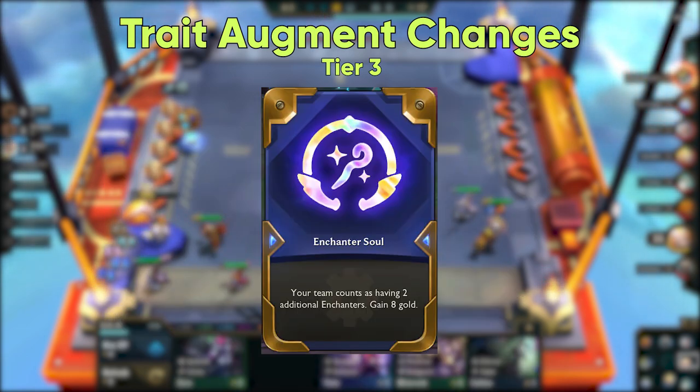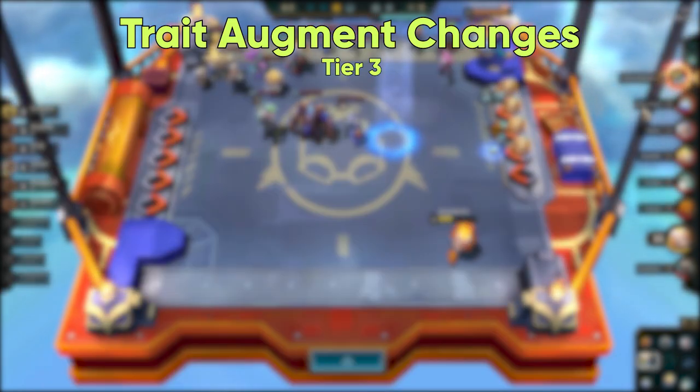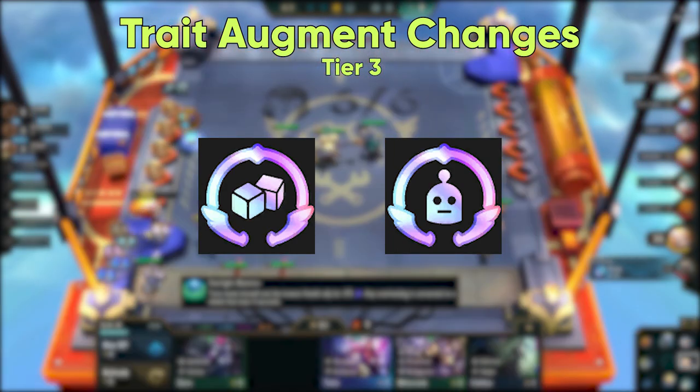Augments like Clockwork Soul and Enchanter Soul do not give emblems, as the traits are already a team buff. Instead, they give an additional 8 gold to make picking these augments over others a tighter choice. These changes are power-based, so the strongest ones like Mercenary and Invader Soul are still not getting any additional help here.